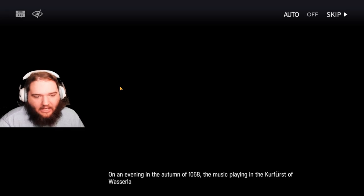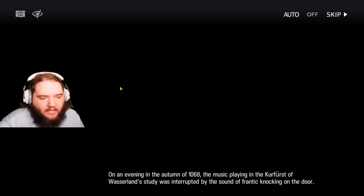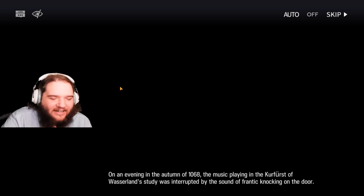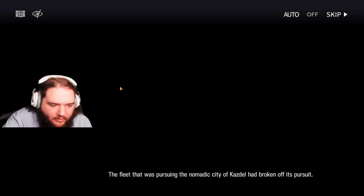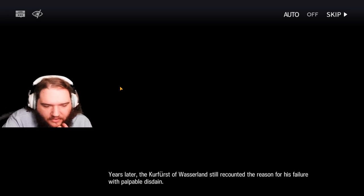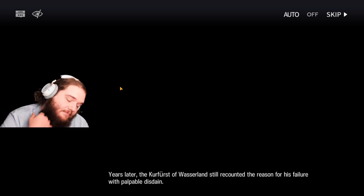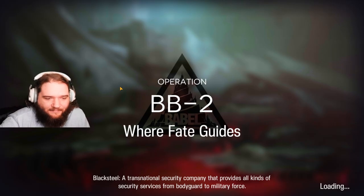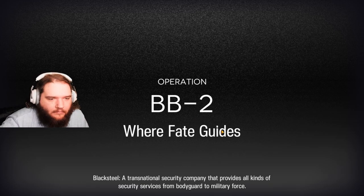On an evening in the autumn of 1068, the music playing in the Kurfürst of Washerland's study was interrupted by the sound of frantic knocking on the door. The fleet that was pursuing the nomadic city of Kasdell had broken off its pursuit. Those crazy devils charged straight into a catastrophe. It's only my sheer good luck that they got away. Years later, the Kurfürst of Washerland still recounted the reason for his failure with palpable disdain. Damn, not a lot of reading that time. Maybe in the second half.